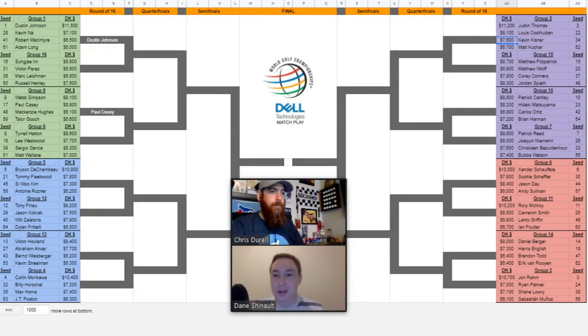Justin Thomas has gotten out of his group quite a few times, so I like him obviously, with Kisner second. Kisner just really loves this place. He's not in particularly great form, but this format seems to suit him — runner-up to Bubba Watson in 2018, won in 2019. Oosthuizen would be third for me, and I'm going to fade Kuchar just because I like the other three so much. I could see all three of them coming out, and Kuchar gets a tough draw Wednesday — going up against JT first match. So I'll take a little bit of the first three and fade Kuchar.